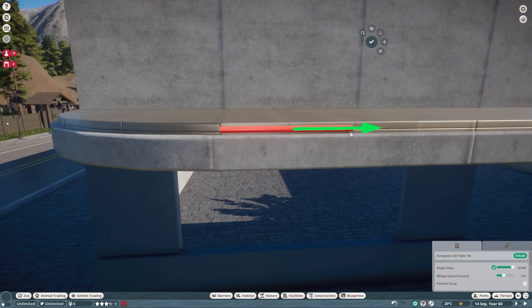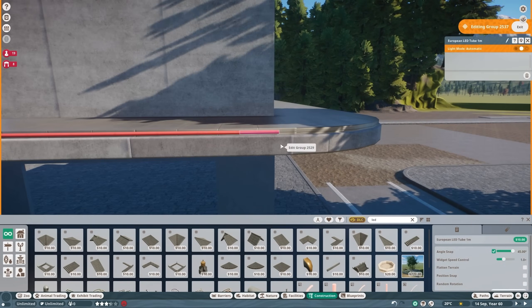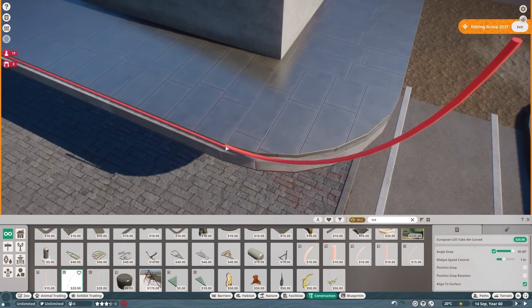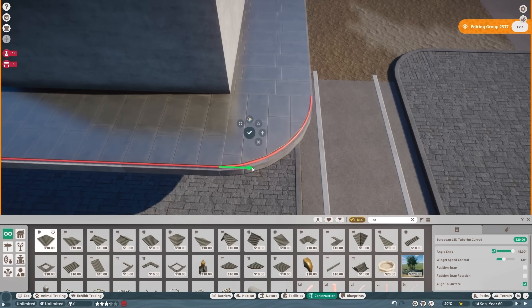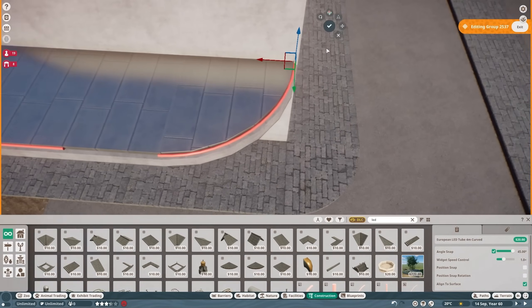I just wanted to get some metal on there and start covering it in some LED tubes. I searched for 'neon' for ages and was really confused — it's called LED tubes. It was from the first European pack — the one where we built Amsterdam. Which I think is still a really good build, actually. Maybe we can use some of the buildings from that as well.